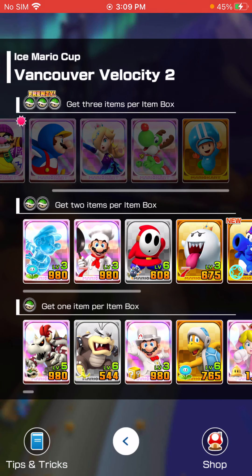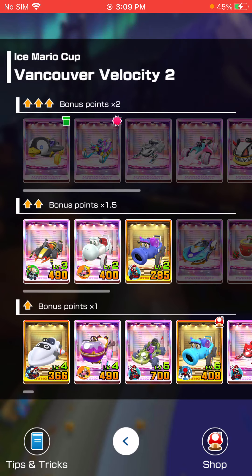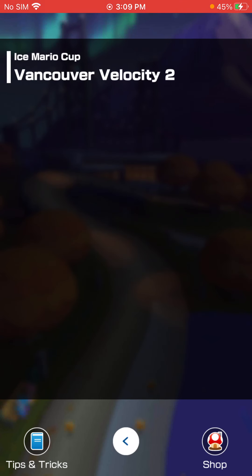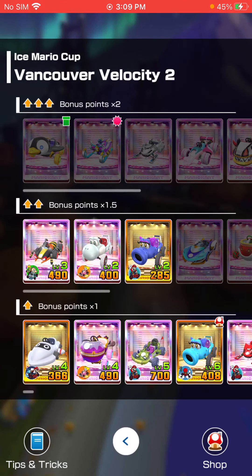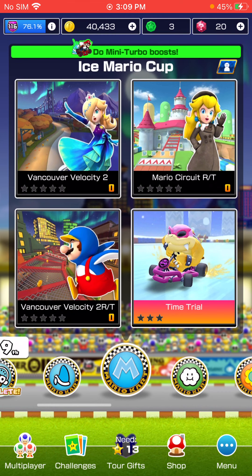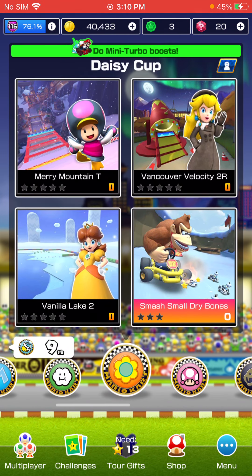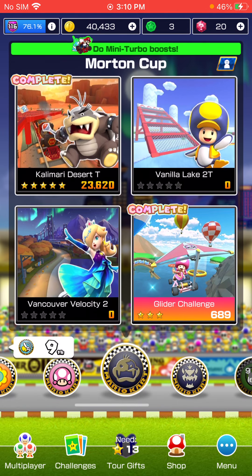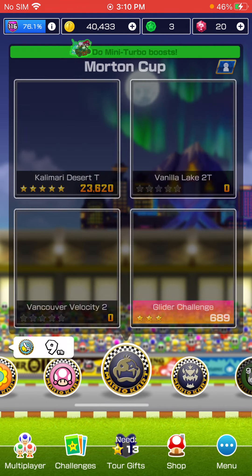Vancouver 2 — this is why we need Light Blue Toad Pit Crew, as I mentioned. No cart, but both of the new carts are on top shelf here. And we're saved by the Penguin Wingtip — got that in the Frost Tour. Some new tracks coming back: Bowser's Castle 2, I believe, and Calamari Desert T is a new track as well. Not that many new tracks, though.